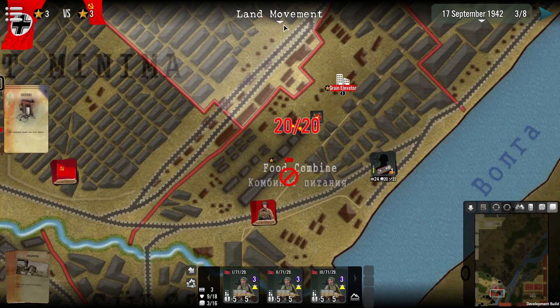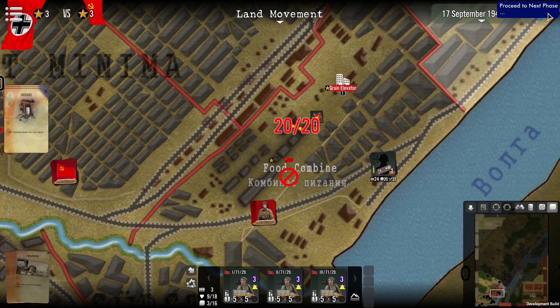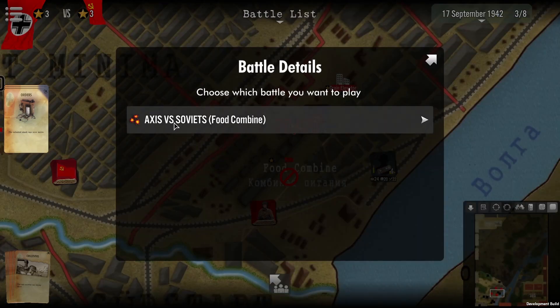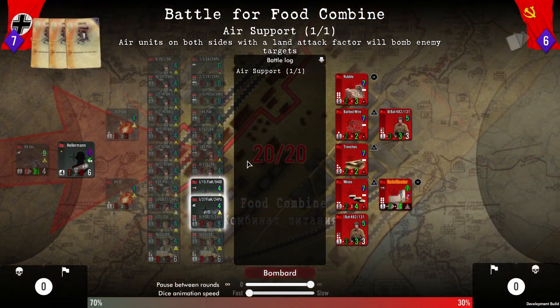Now we are in the land movement phase. We're going to go ahead and move into the combat phase, as you can see here, by moving into the battle list. I will click on to proceed to the next phase. As you can see here we have battle details and we have access to the Soviets at the food combine. So we'll go ahead and engage in combat.